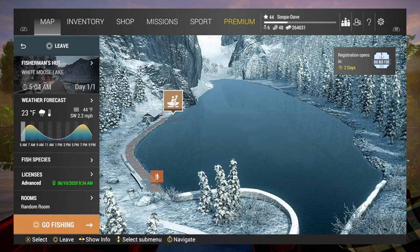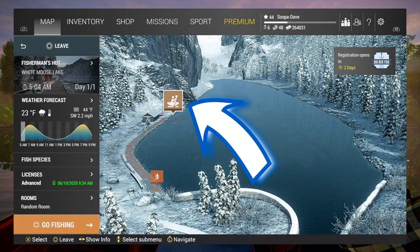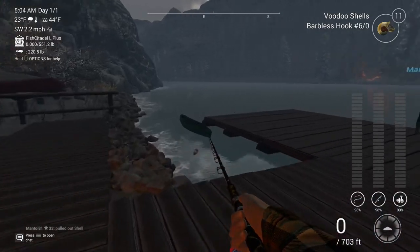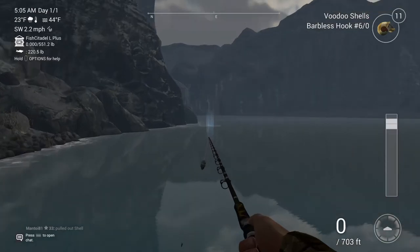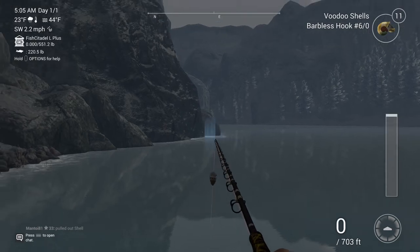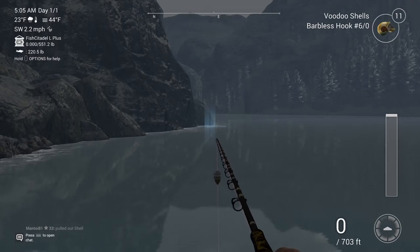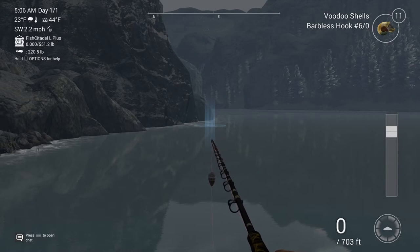We're gonna go get you your voodoo fish. To start out, you're gonna want to go to the fisherman's hut in Canada, White Moose Lake. Once you spawn in, run over to the side of the dock and you're gonna see that rock right up there where my rod is. Throw a normal lure down in there, let it sink all the way to the bottom, and drag out your normal shells so you have the amount you need, then you'll get your voodoo shells.